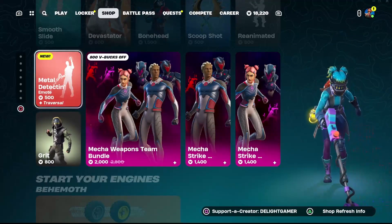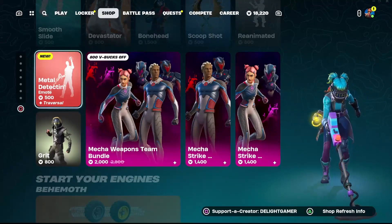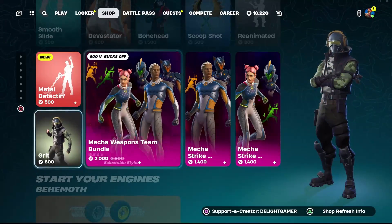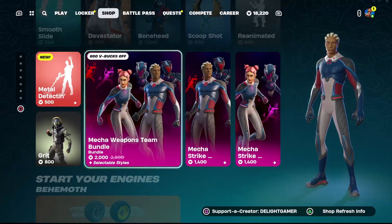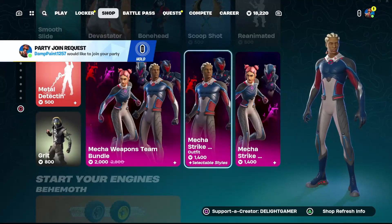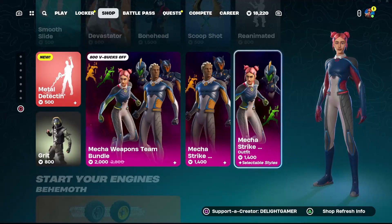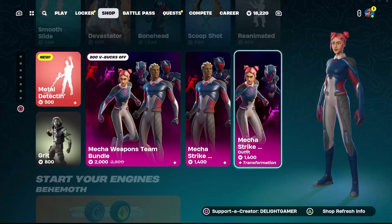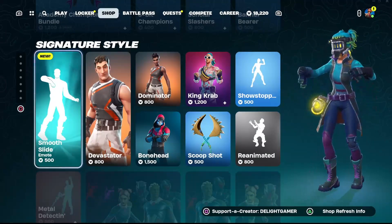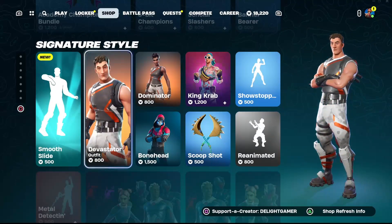You have the Metal Detecting emote — it's a traversal emote — for 500 V-Bucks. Then you have the Grid outfit for 800 V-Bucks. The Mecha Weapons Team bundle is 2,000 V-Bucks. You have the Mecha Strike outfit for 1,400 V-Bucks — just want his skin. The female version is also 1,400 V-Bucks. Then we have the Smooth Slide emote for 500 V-Bucks — it's an iconic emote, so of course it's copyrighted.